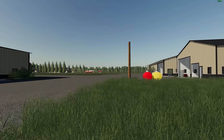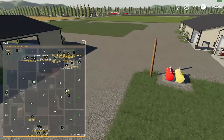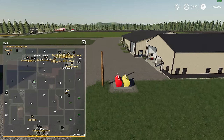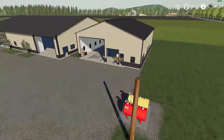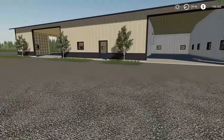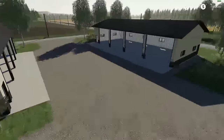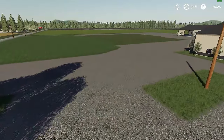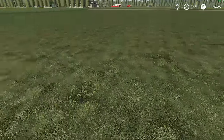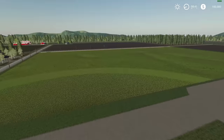Let's begin our tour of the map, starting right here on the main farm. You can see all 32 fields — we're located almost in the middle, just left of field 9. In the immediate surrounding area there's fuel, a few places to store things, and a place to sell your vehicles. All kinds of storage on the main farm. For the most part the map is fairly flat.